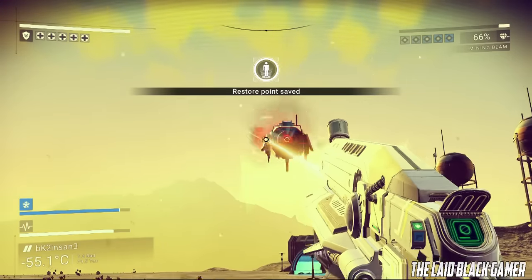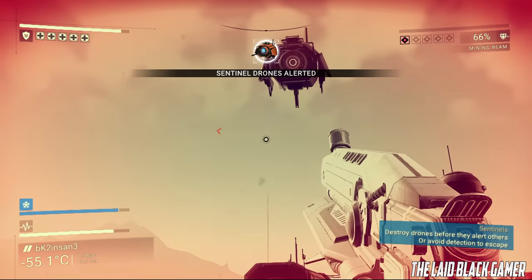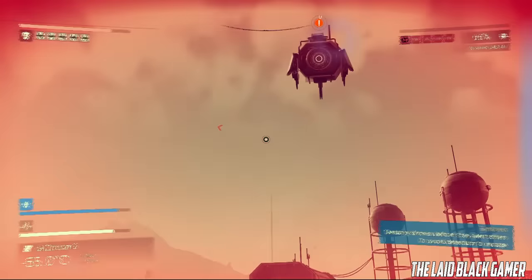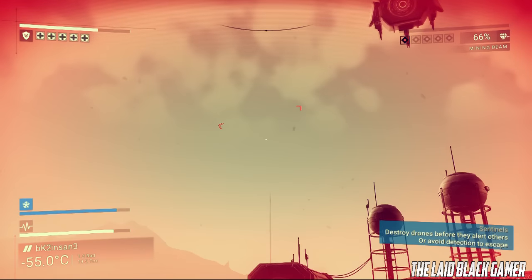As you can see in my inventory I have one anti-matter and a bunch of other stuff. I do need a ton of resources and it's sometimes really hard to find some things on certain planets. This will work especially if you have to go into hyperdrive or anything that uses those resources.